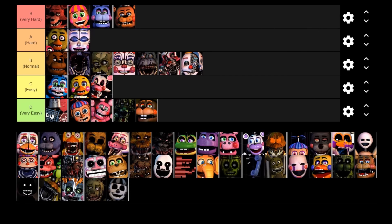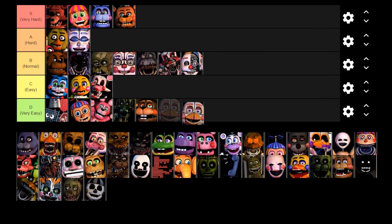Next up is Funtime Chica — another very easy character. She's kind of like Trash and the Gang; she just flashes on screen, you can't counter her or do anything to stop her, she just kind of appears and distracts you for a bit. Her distractions are kind of pathetic — she only appears on screen for like a millisecond and there are some camera flashes. The only thing about her that's kind of annoying is that if you have the visual effects turned on she makes the screen go wavy. But she is still a very easy character, and in my opinion another character that had wasted potential in Ultimate Custom Night.